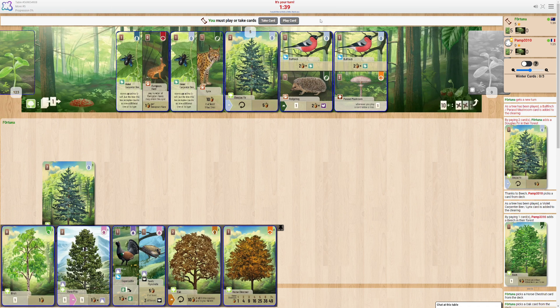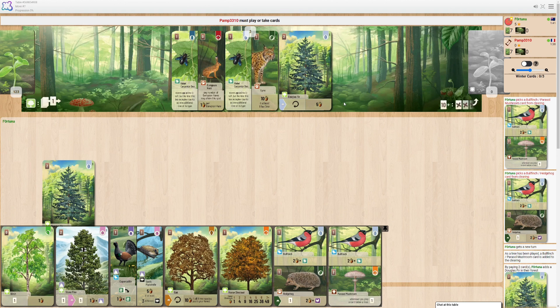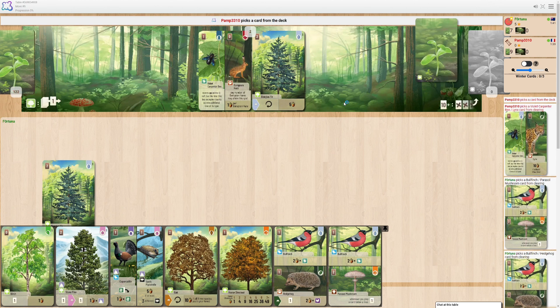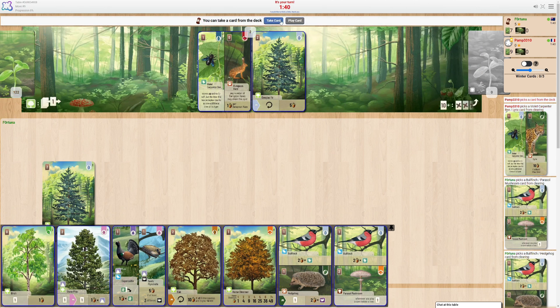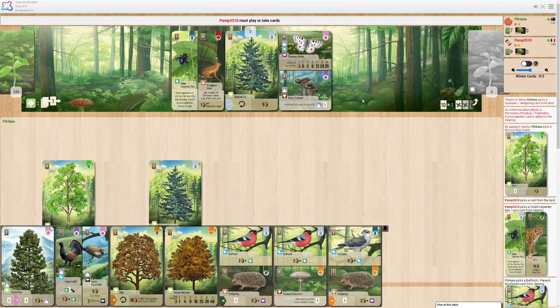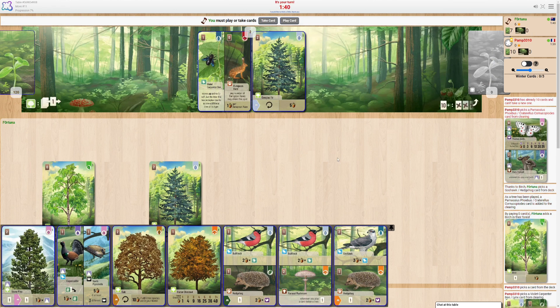I think, what to do here. I think probably grabbing both of these is worth it. They picked up the Violent Carpenter Bee — not the Violent. Maybe I just play the Birch Tree. That's annoying. Oh, and they pick it up. Well, that's certainly not fun.